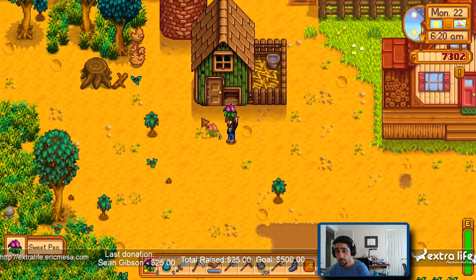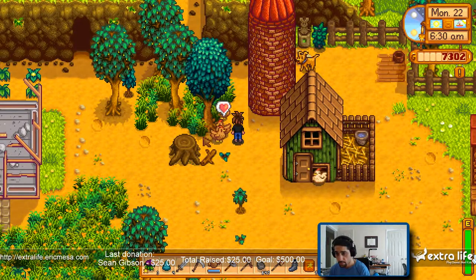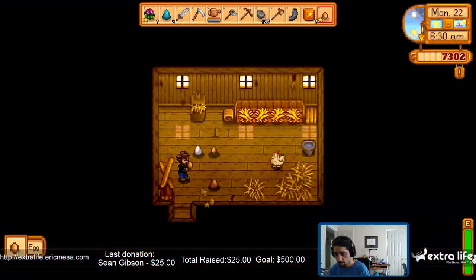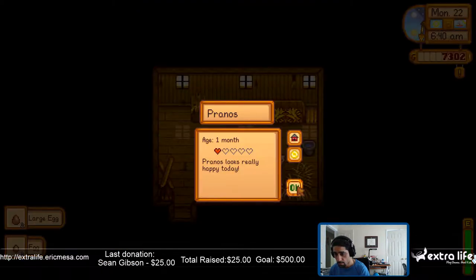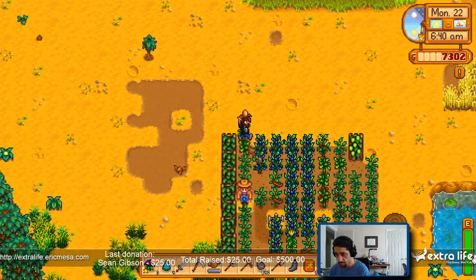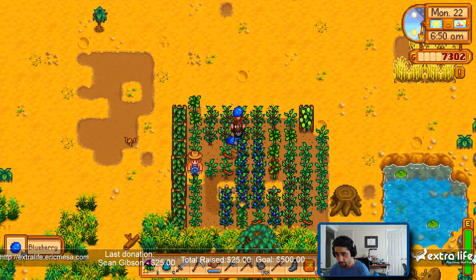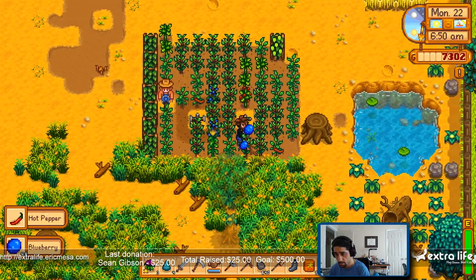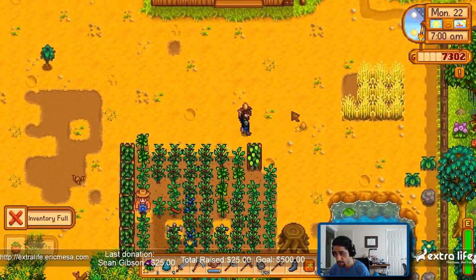Chickens — oh, darn it. There's my white one, come back. Got her. In order to build the things I want to build, I'm gonna need more wood, so I have to work on that today. Let's give it its egg.